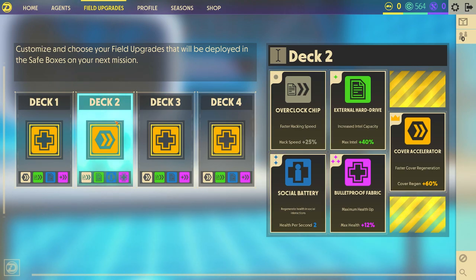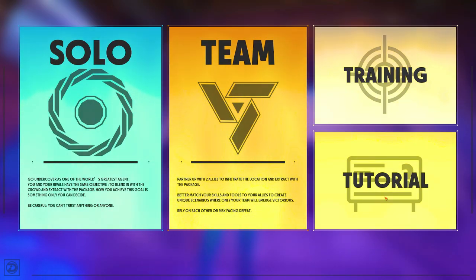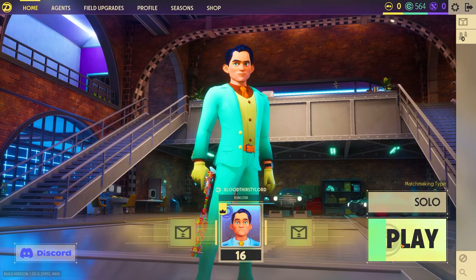Those are the basics you need to understand from the main menu — agents and field upgrades. After that, there's nothing else you really need to know except make sure to press solo. Or if you haven't done the training or tutorial yet, make sure to give it a go. There's solo and team mode — we're going to do solo today. Let's jump into it.